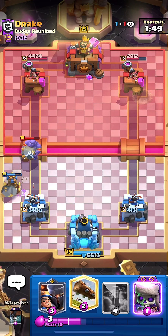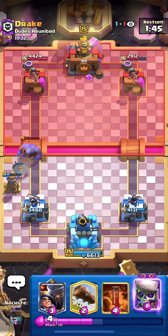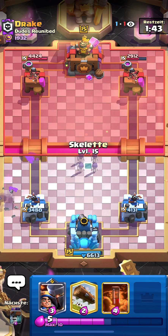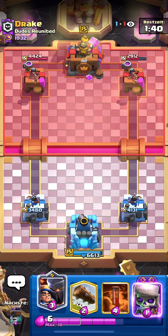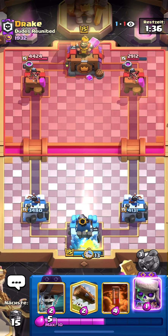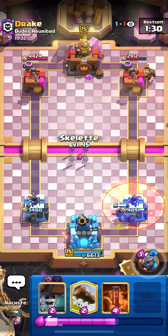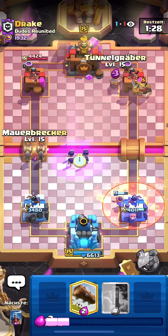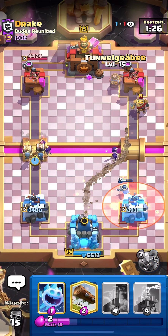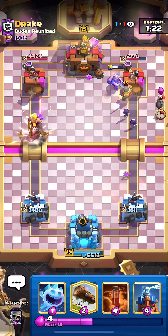This guy was a little aggressive — if I had my Miner in hand I could have punished him with a two-lane Evo Skeleton push. I'll split them at the back instead, maybe just go Little Prince. He goes Poison pretty aggressively — I'm going straight up Miner, Evo Skeletons, and Wall Breakers. How is he gonna defend? He goes Barb Barrel and Bomber.